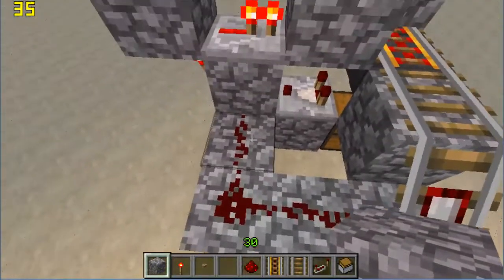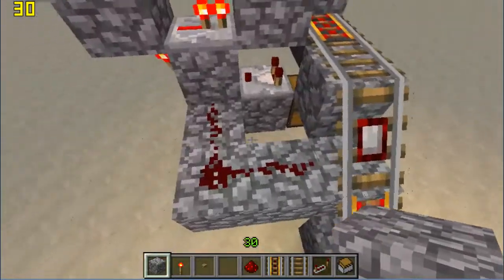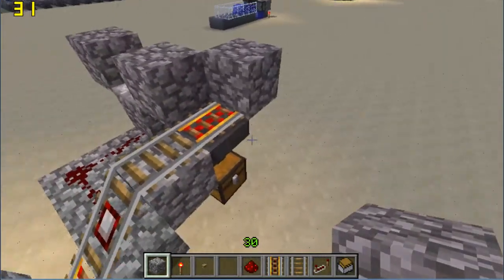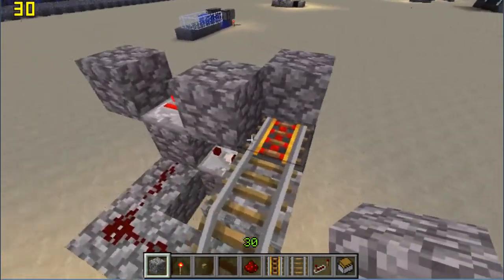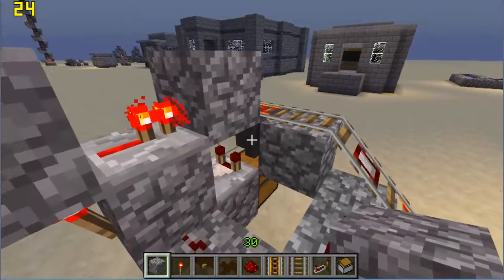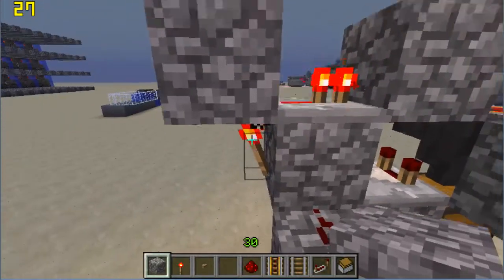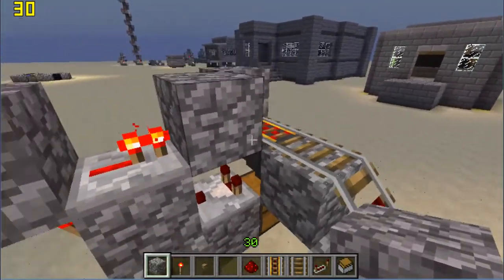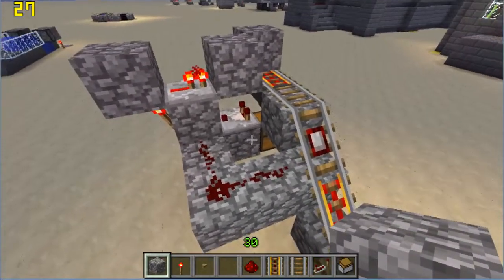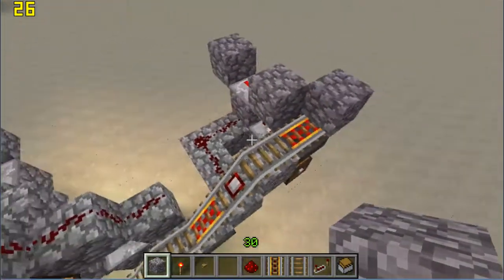That is because of this. As soon as the cart reaches this point, it deactivates this long enough for the chest to get here and at least put one item in. While it's doing that, the hopper, while active, deactivates this torch here which is powering the rail. That's a much more basic way of doing this feature than what BOO has.